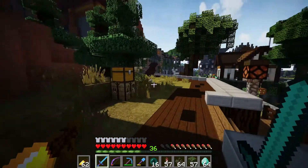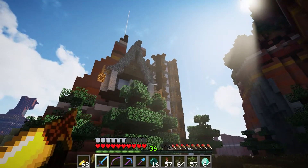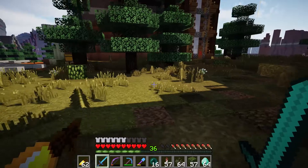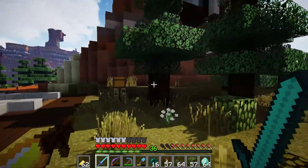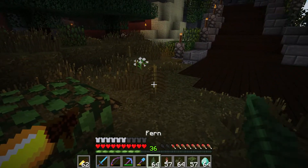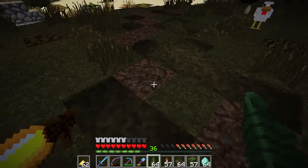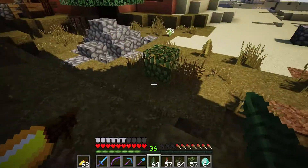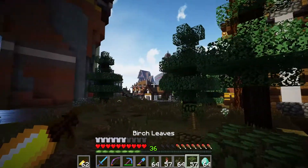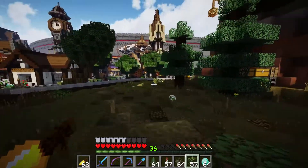I wanted to show you guys what I worked on in between episodes when I wasn't able to record. I came on here and did the same thing over by Lurgan's house. This all used to be mesa - just clay and stuff. I came through and added in a whole bunch of grass, did some bone milling, planted some spruce trees, added a few flowers and ferns, and added a little pathway using path blocks, coarse dirt, and a few bushes.